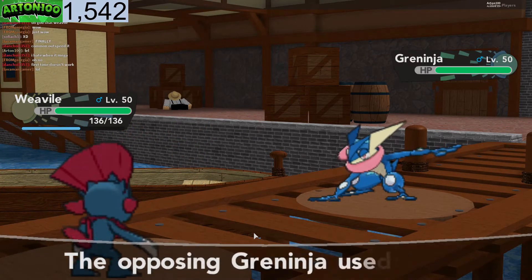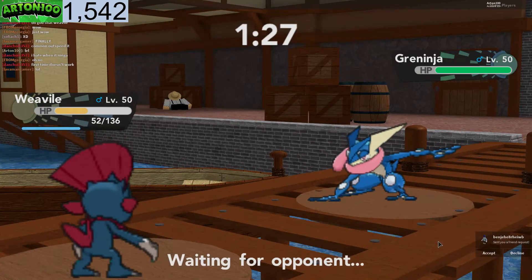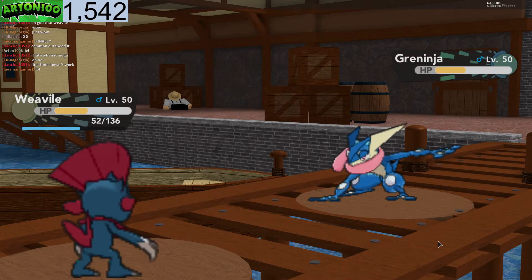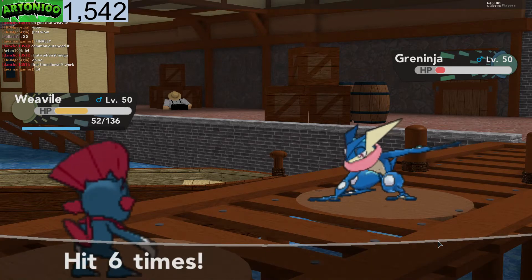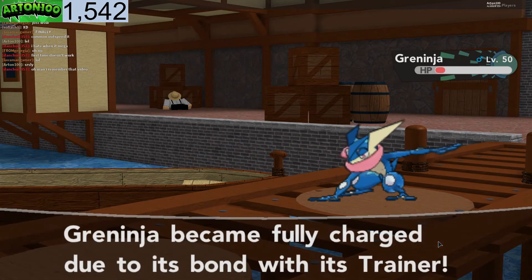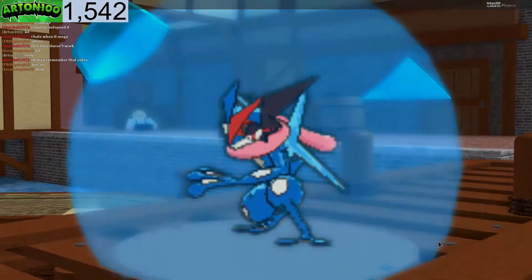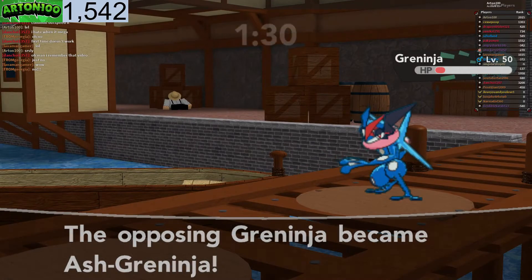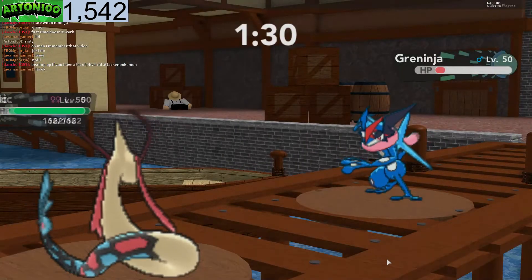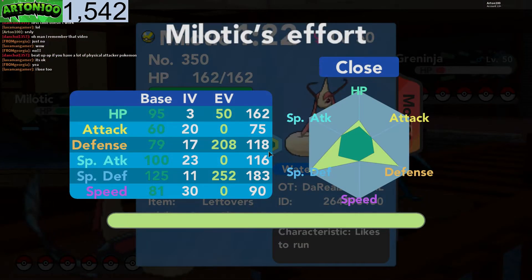If you have Beat Up it's really good because it takes off the Focus Sash. Let's go for Beat Up — Beat Up can make Quick Claw hit with one, two, three, four, five hits.